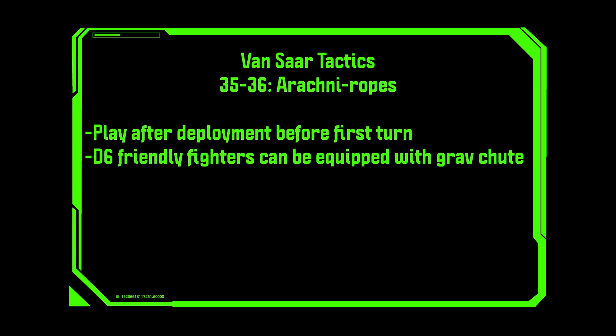Arachne Ropes. Play after deployment before the first turn. D6 friendly fighters can be equipped with grav chutes. Free grav chutes — what's to complain about? Falling is a problem for Vansar fighters, and grav chutes help deal with that. It's a great card.